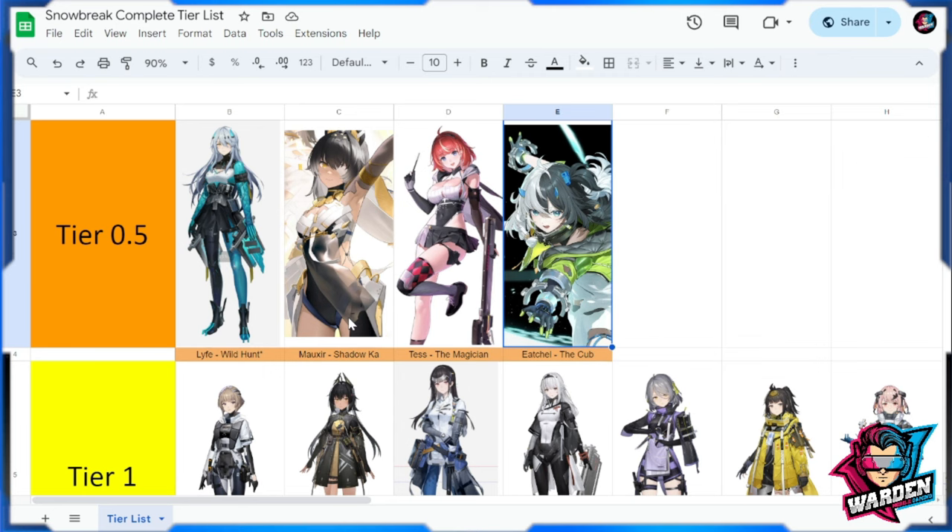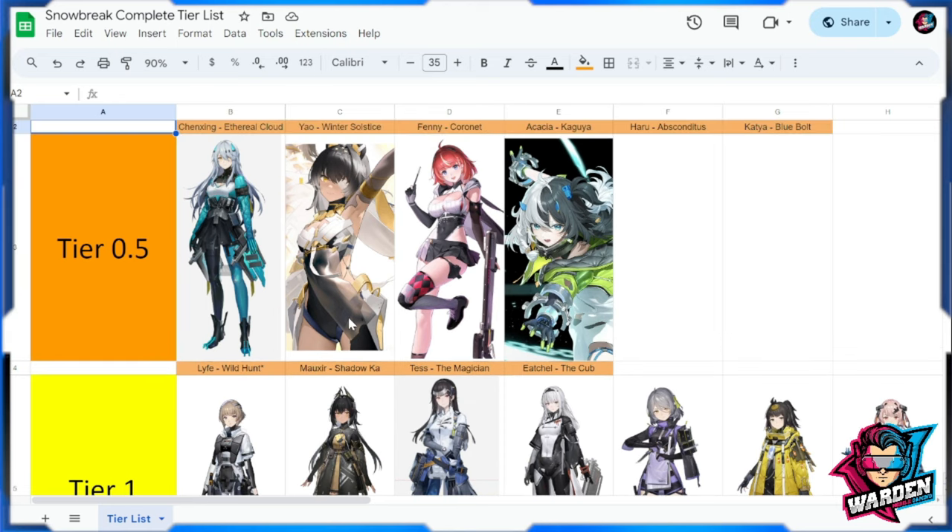I would have put Eishell at Tier 1 without that passive, but now that she has it, she's definitely Tier 0.5. Healers are a must in your team comp, especially for harder game modes. She's also a sub-DPS carrying a shotgun, and her ultimate deals damage and heals simultaneously — hands down the best healer so far. With that I'll leave her at Tier 0.5. What do you think — should she be at Tier 1? For me she's actually better than Yao.